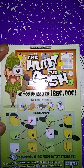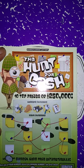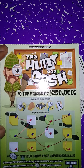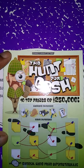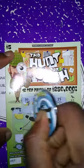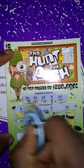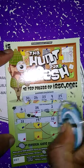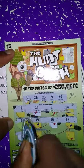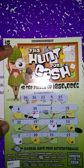Next ticket up is the Hunt for Cash. Match my number to the win number, win prize shown. Get the print, win prize automatically. Get a hunt, win all 12 prizes. Winner numbers: 30, 26, 23, 9, 25. My numbers are 8, 24, 2, 14, 21, 19, 10, 13, 5, 20, 11, 15. So the Hunt for Cash ticket is a loser.